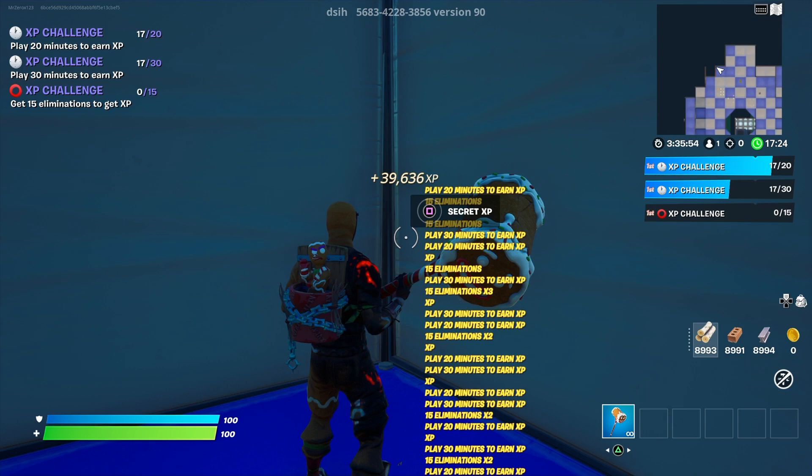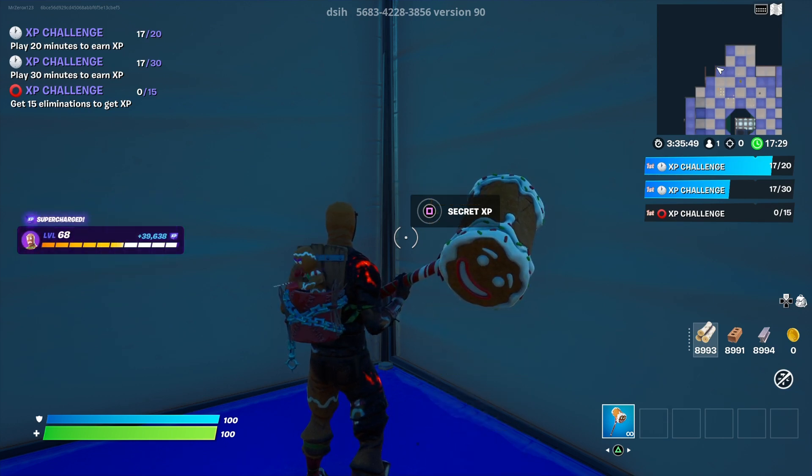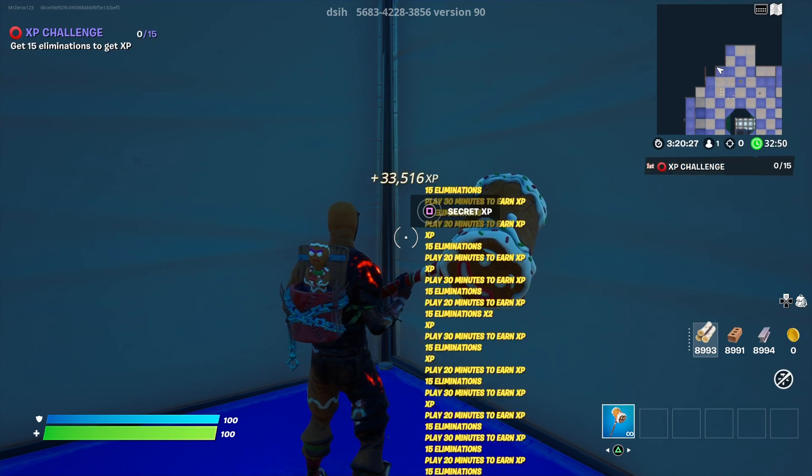You could do this every single day to get your XP challenge basically refreshed every 24 hours. It'll give you more XP than you've ever been able to get in creative mode before. If the max XP was 240,000 XP, you can actually double that now by utilizing these Winterfest challenges. All you have to do is one Winterfest challenge a day, or go to the fireplace, and you'll refresh your supercharged XP.